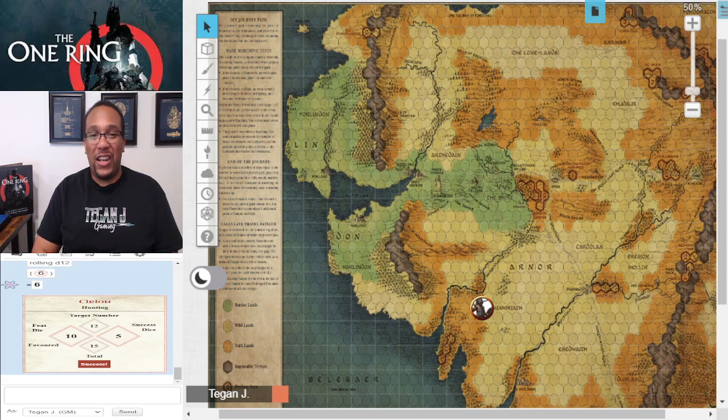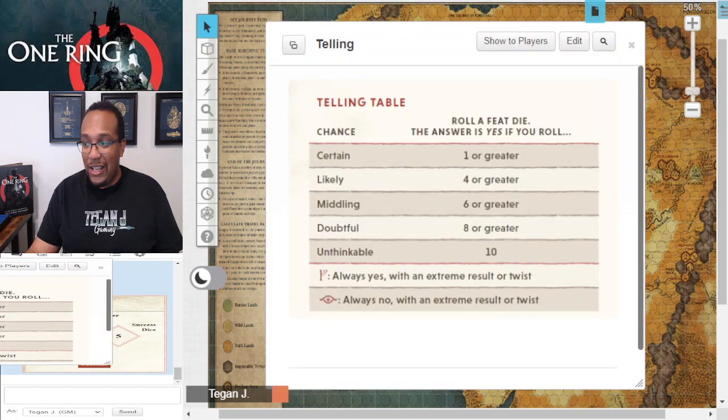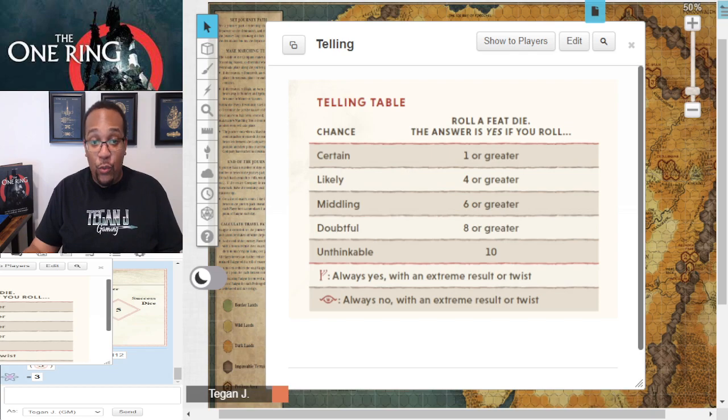With the Telling Table we have to ask a yes-or-no question: does he see any signs of other people or orcs in the area? We rolled a 3 — and with the table, anything 1 or greater is 'yes, that's certain.' There are definitely signs of people in the area. Now one of the other things we're going to do is the Lore Table — which is Strider-only content. Because you can't just make up everything in solo play, the Lore Table is divided into three categories: Action, Aspect, and Focus.